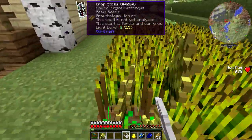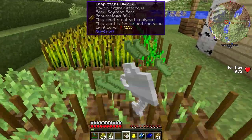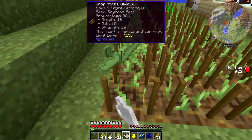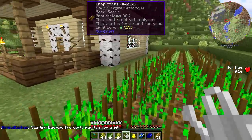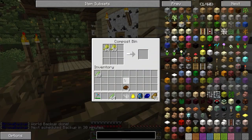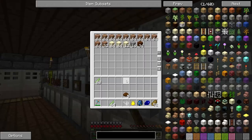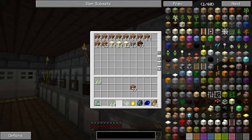What I want to do is go ahead and harvest all of this stuff. Rather than putting the wheat into the toast machine — since I've got a lot of toast — I'm actually going to take the wheat and put it in the compost bins over here. The reason I want to do that is to make compost. I'm going to need the compost to make garden soil from the Garden Stuff mod.